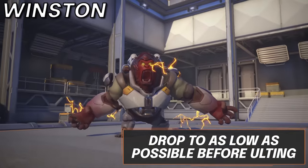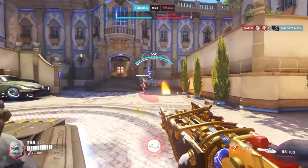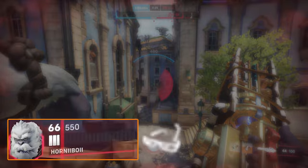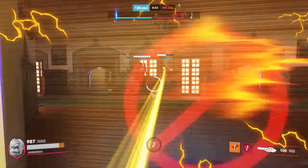For Winston, the Monkey's Primal Rage is one of the hardest ultimates in the game to use. To find the most value off of it, you have to make sure to really limit test your life. Ensuring you go in aggressive and use your bubble before popping Primal will allow you to disrupt enemies much more aggressively than otherwise.